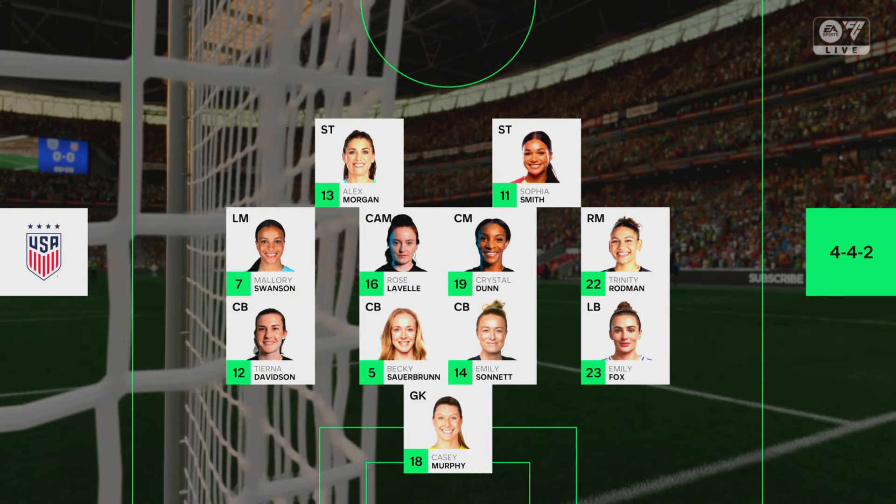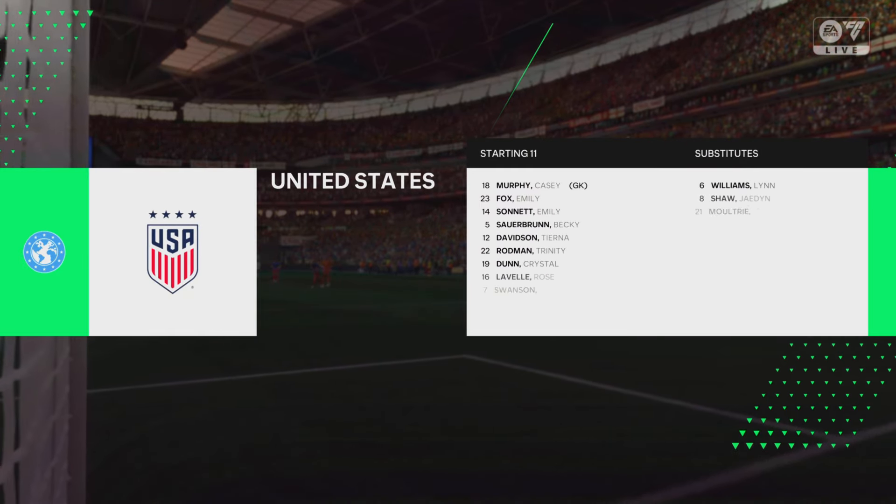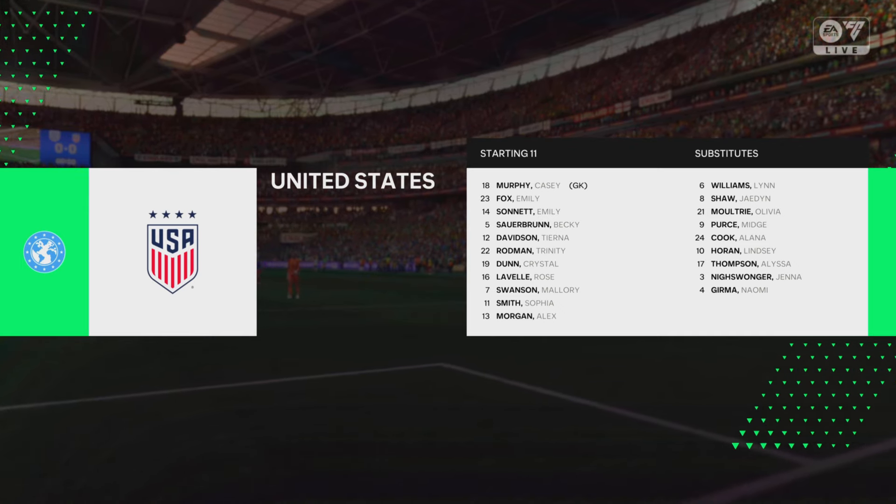Here's how it looks for the United States. Well, it's a fairly standard 4-4-2, which you don't see that often, but it does have its strengths, particularly with the front two they've got playing today. They're both good players.